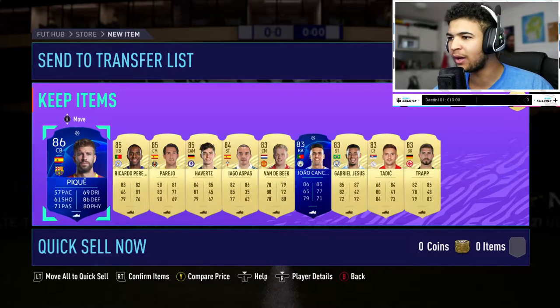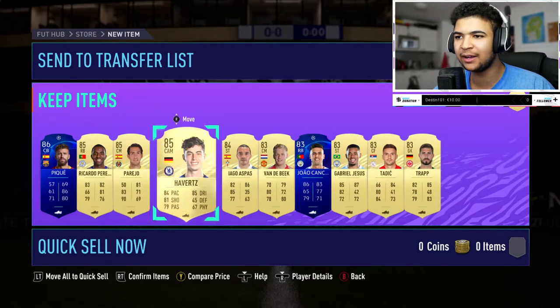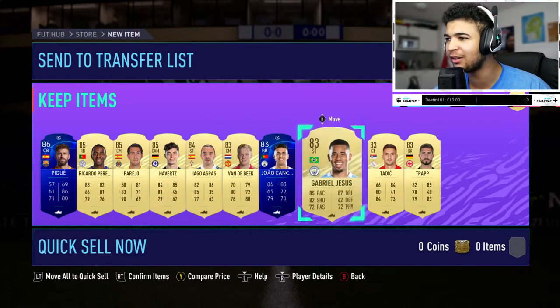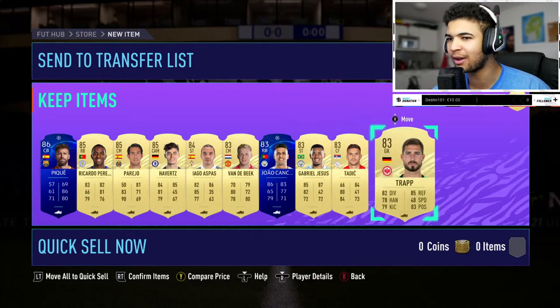But you know what, as an all-round pack I'll take it. Down 85 Riccardo Pereira and 85 Havertz, Donny van de Beek who always tries to find his way back into my team for some reason. We've got the Man City card — yeah, these two, is what it is. And then obviously Trapp and Tadic as well.